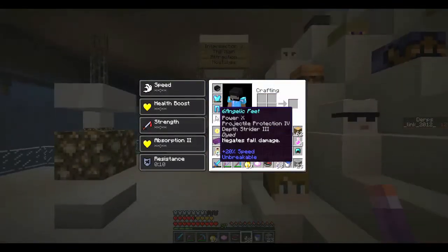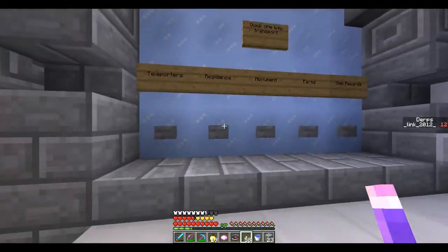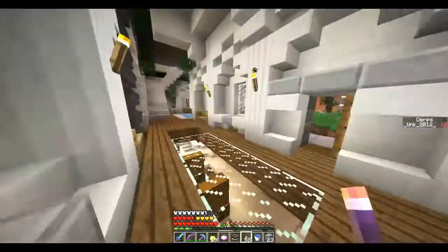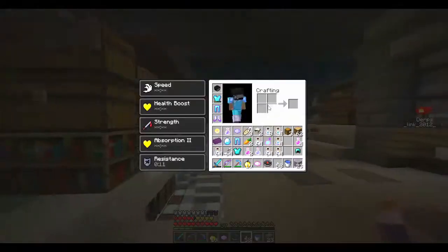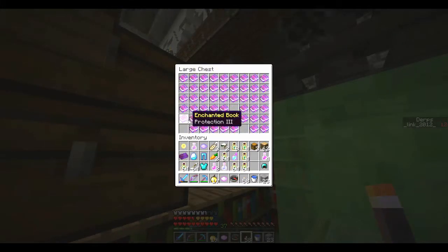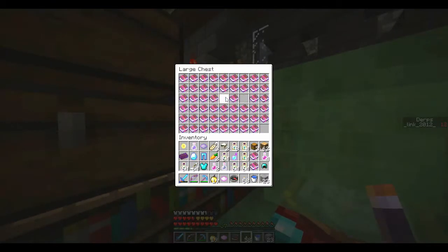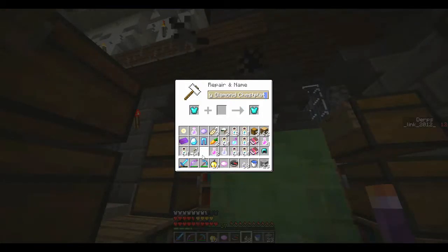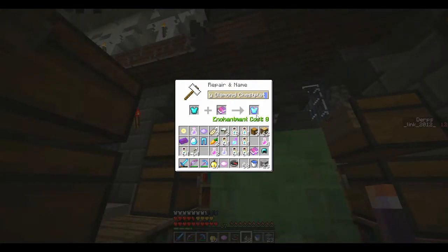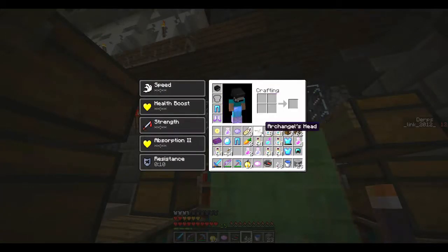Since we have Unbreaking on the chestplate, we might as well put Thorns on it — Thorns and Blast Protection. Thorns 3. Thorns is actually really expensive; I don't understand it. It wears down the armor so quickly, and it costs a buttload to put on. That is unreasonable.